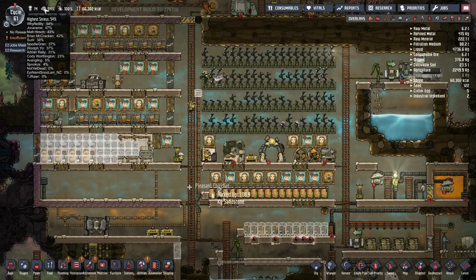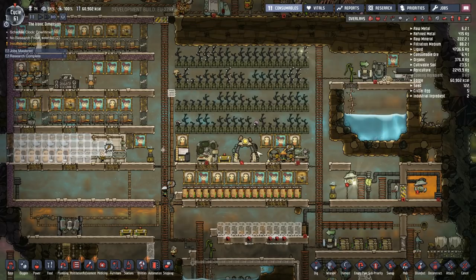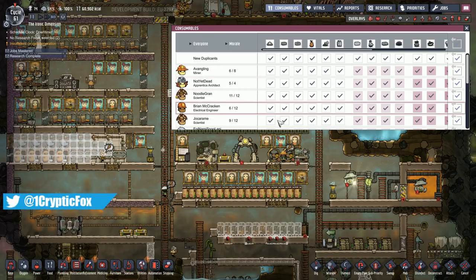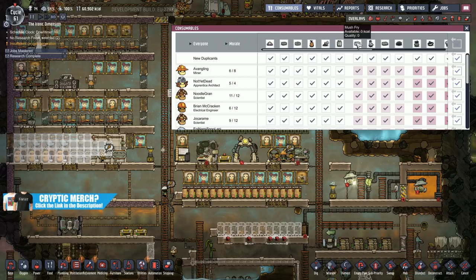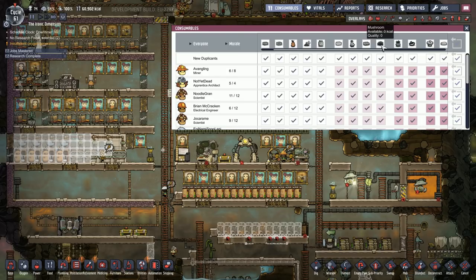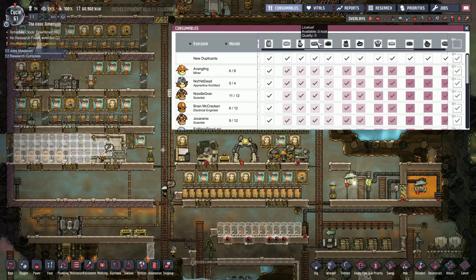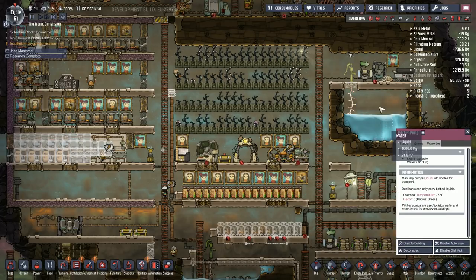Look at that stress! Most of it is being driven by our food — we're eating meal lice, which is on the absolute bottom end of the scale. There's nothing lower. Even mush bars are higher on the scale than meal lice now. We could go to mush fry but it consumes a lot of water. Lice loaf would be better but also consumes a lot of water. I think I might need to bump up to lice loaf for now.